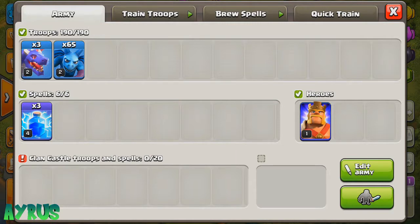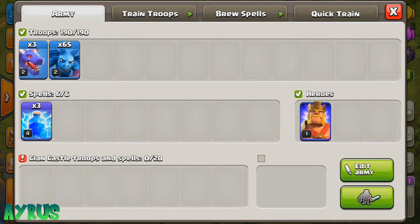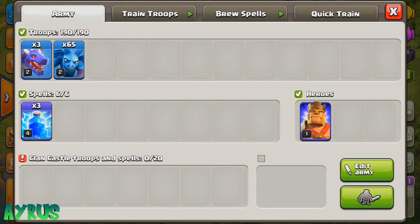So that's how this strategy works: 3 Dragons and 65 Minions. If I upgrade my Army Camp to 200 housing space, I can bring maybe 10 more Minions. In the Clan Castle you can take Balloons or Dragons — it's completely up to you. This strategy can 3-star Town Hall 7s without any problems, and if you have a level 10 King you can do so much more damage.